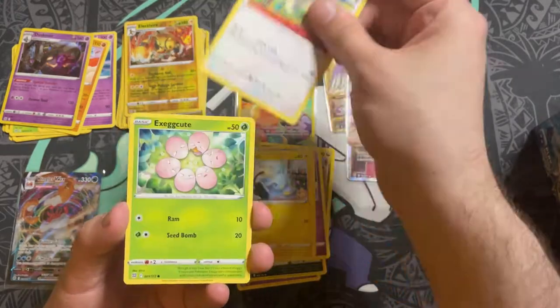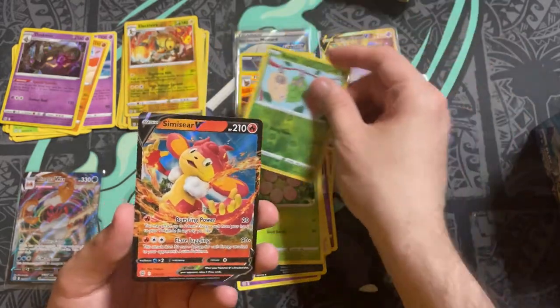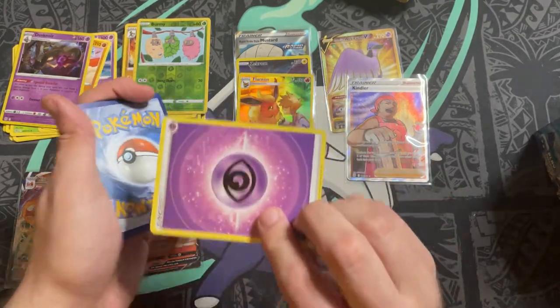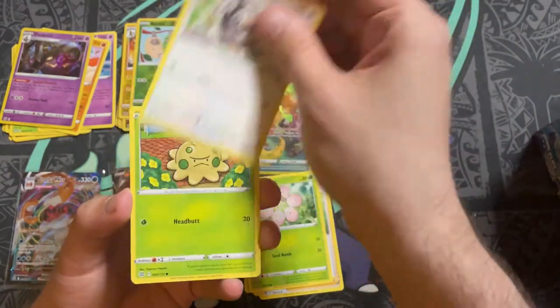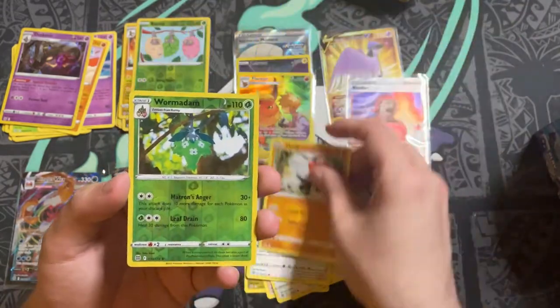Pack sixteen: Darkness Energy. We have Dusclops, Morgrem, Gabite, Deino, Chewtle, Shinks, Farfetch'd, Exeggcute, a reverse holo Burmy — and a Sigilyph V! Pack seventeen: Lightning Energy — and Psychic.